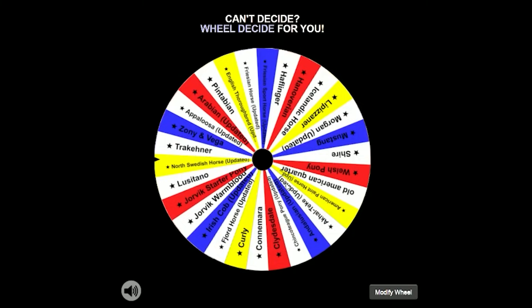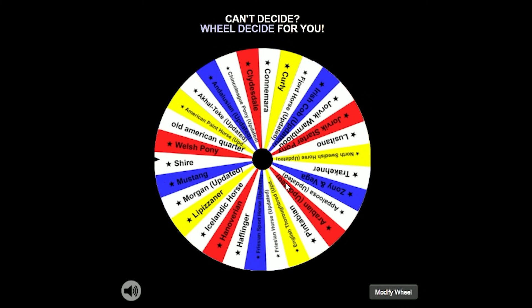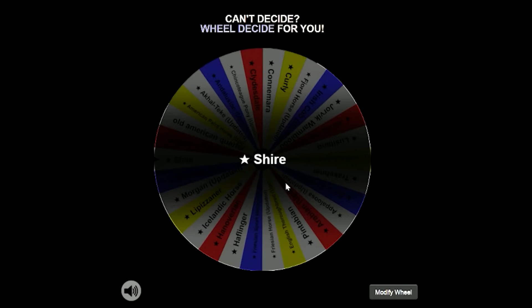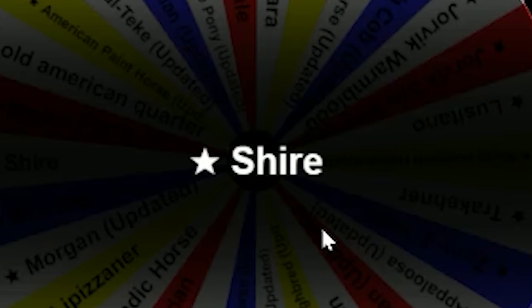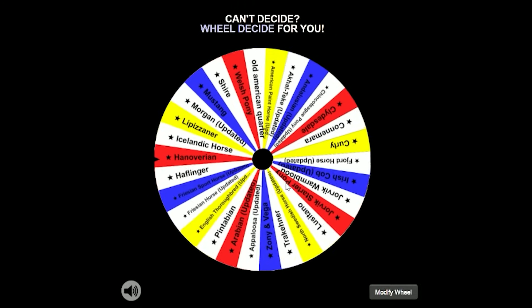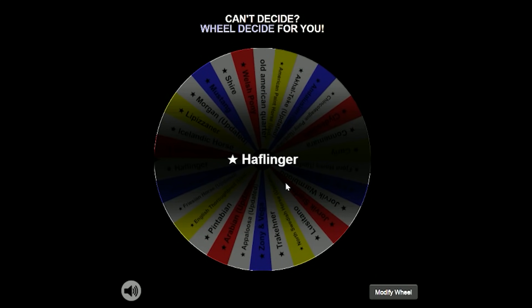Number four — this wheel hates me. I can't... if Milo picks the Shire, I just can't. And number five is a Halflinger. I don't like the Halflingers enough to buy one. But okay, that's five horses — one, two, three, four, five. Now we're going to switch over to my camera in my room and I'll show you guys the setup.